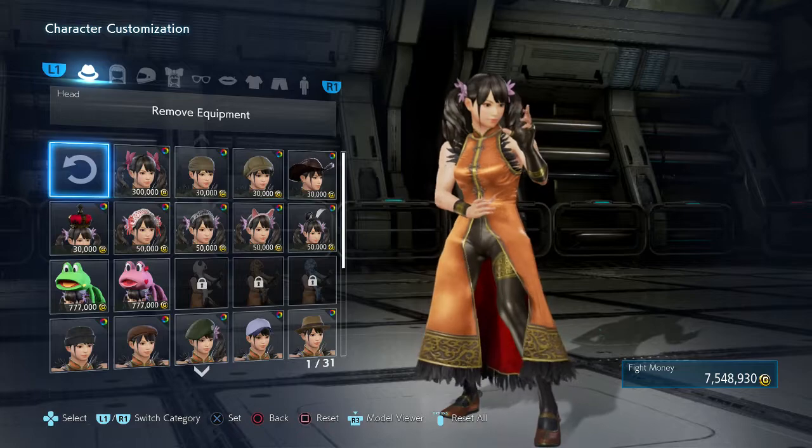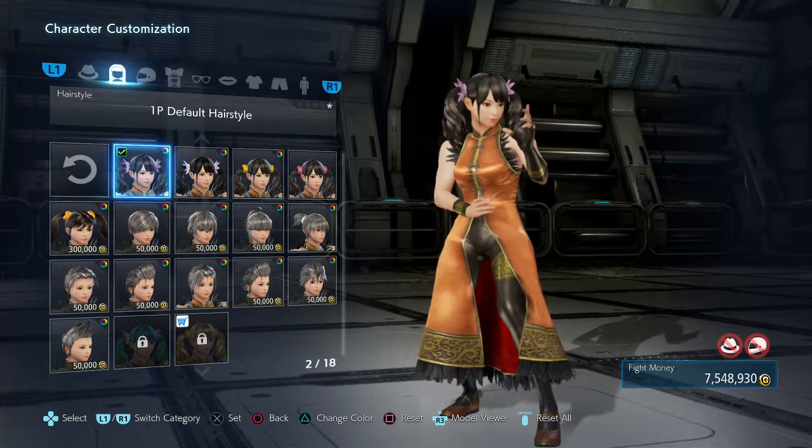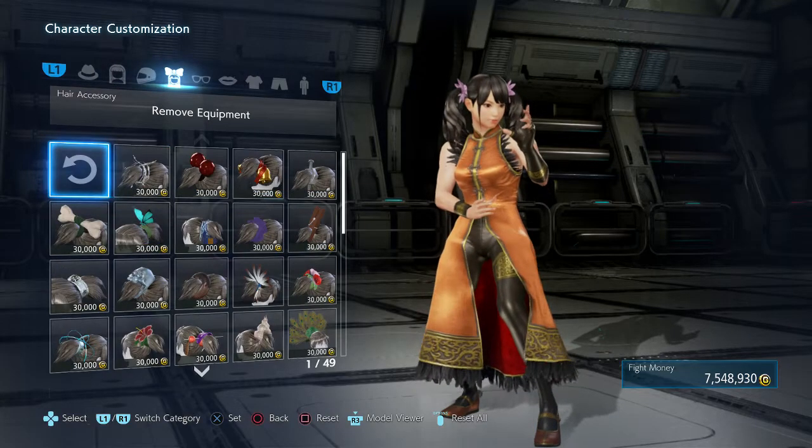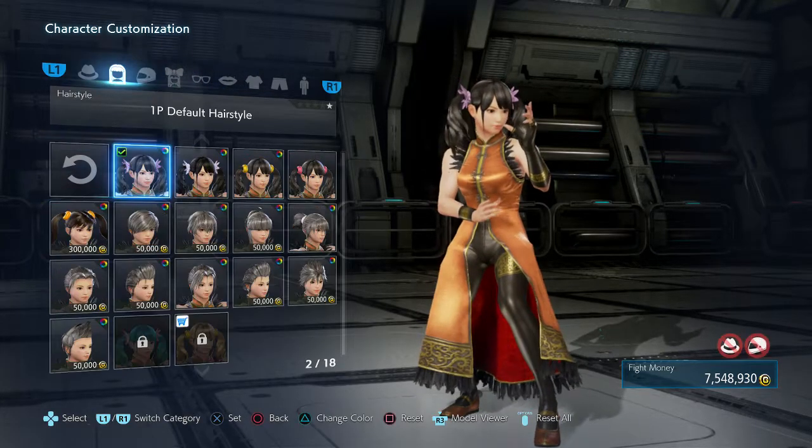So we're going with a later version of Sakura than what he had Link dressed as in that video. The first thing we need to do is get the hair right, and this is going to be kind of impossible.